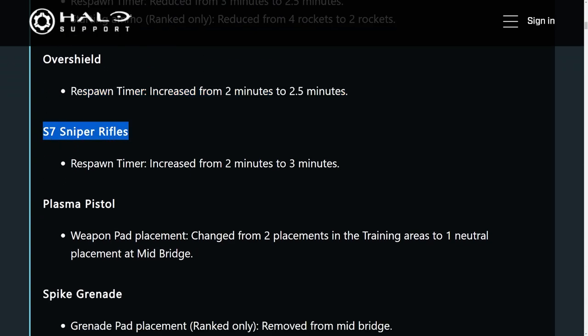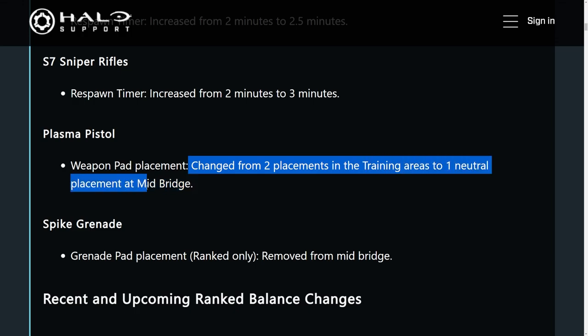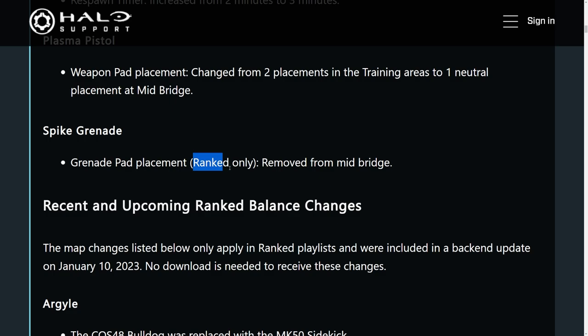The sniper rifle respawn timer has been increased from 2 minutes to 3 minutes. The plasma pistol changed from 2 placements in the training area to 1 neutral placement in mid-bridge. And for ranked only, the spike grenades had a change of just being completely removed from mid-bridge.